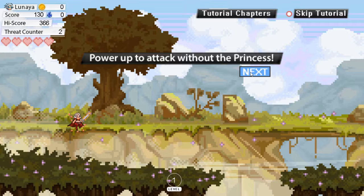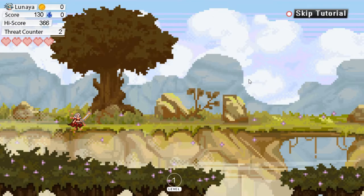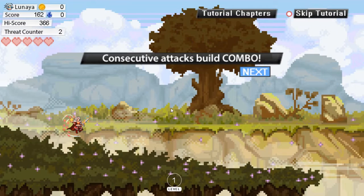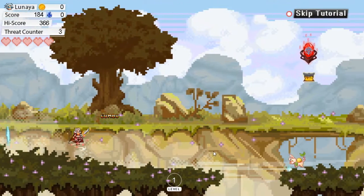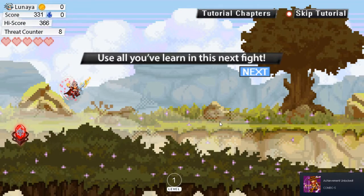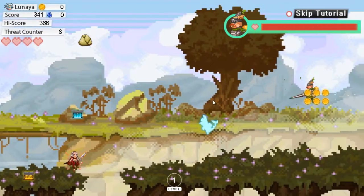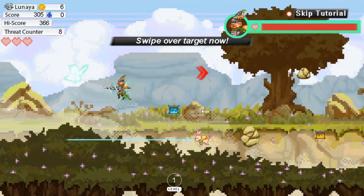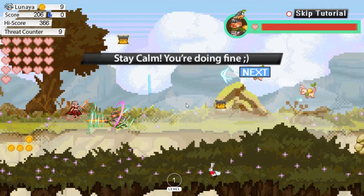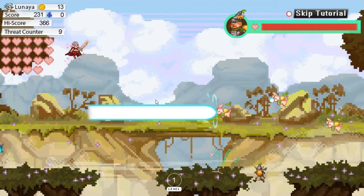Power up with the princess to attack, or power up to attack without the princess — so this one is D. That confused me a little bit. I can use... this is weird. I'm doing fine? Okay, I'll take your word for it. I will definitely take your word for it. There's a lot of HP here and stuff.